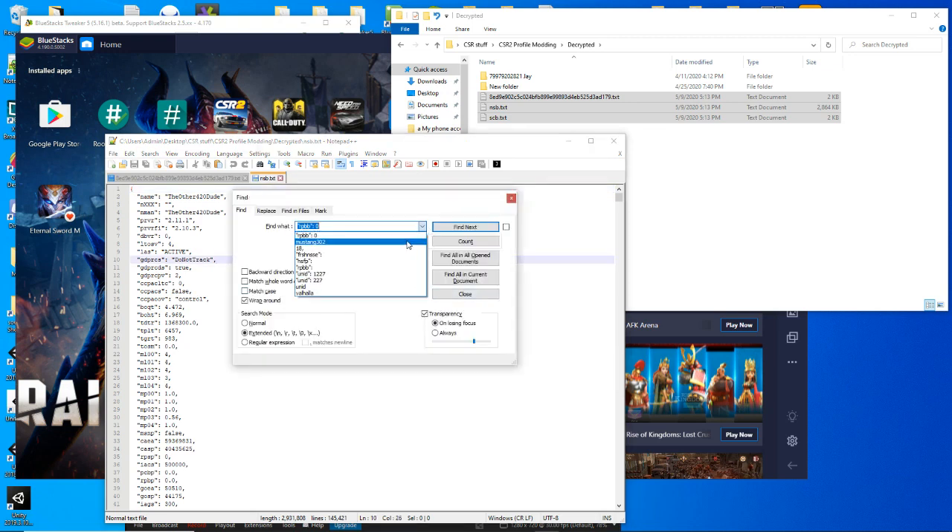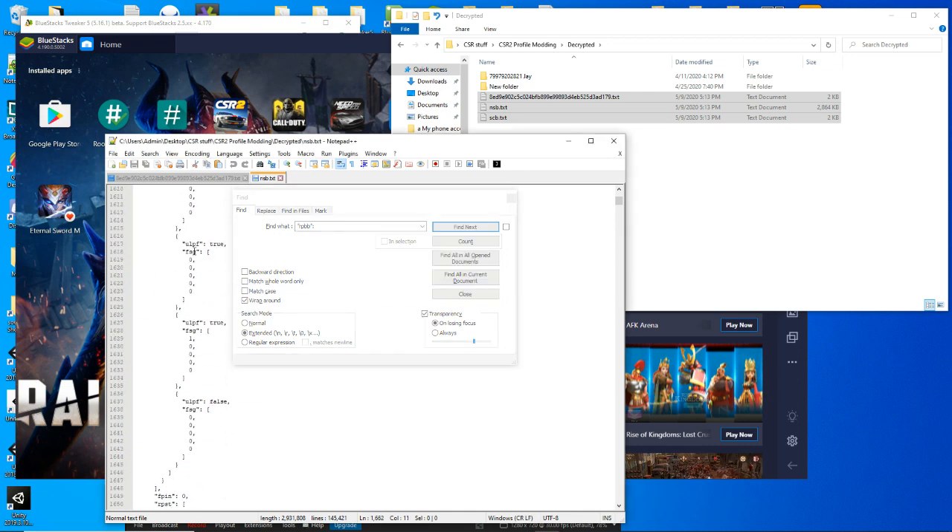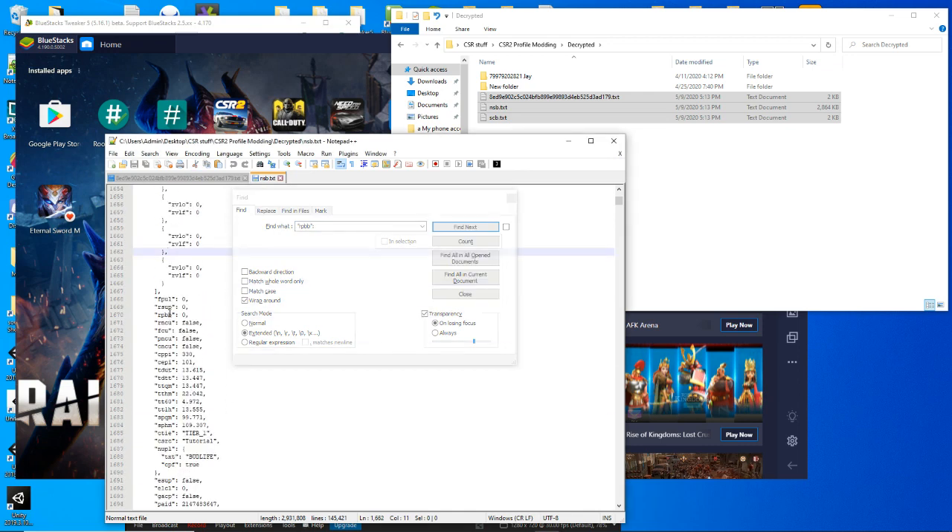Now, what provides the RP boost here? At the bottom of all of your car's data you'll see this RP BB — that's your RP boost.